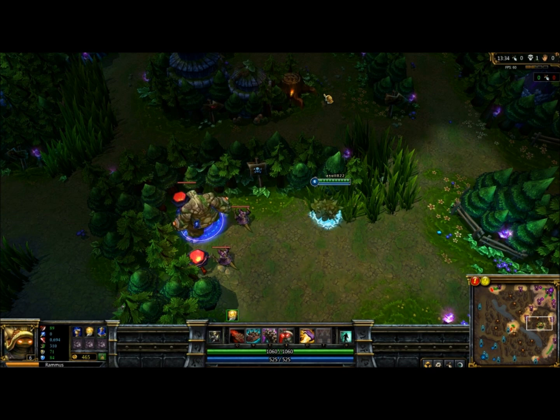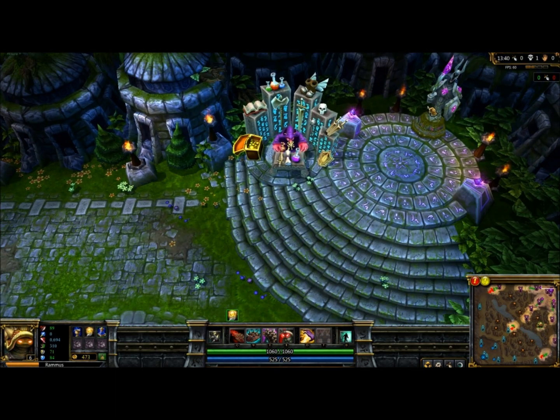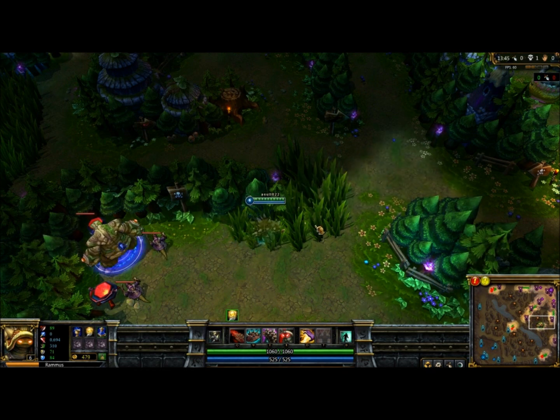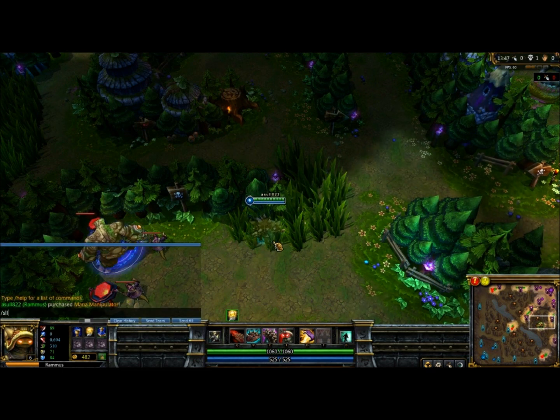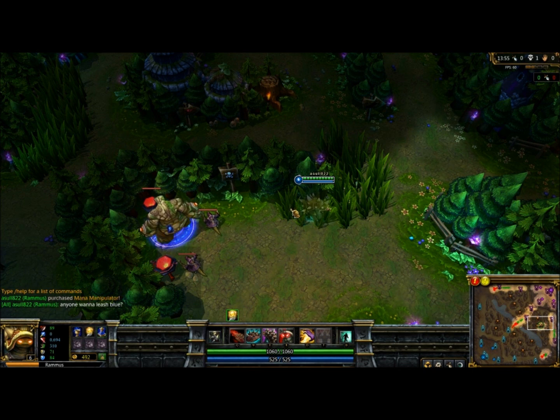A lot of people have been asking how do you jungle with Rammus? It's actually quite easy. For some reason my team is not here. So I'm gonna have to resort to some unconventional tactics. You just wanna ask if anyone wants Talish, and hopefully someone nice enough will help you.